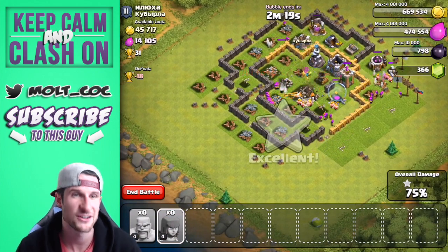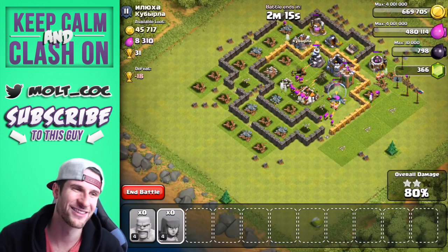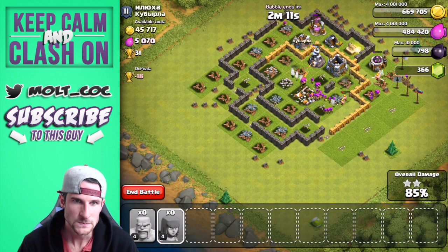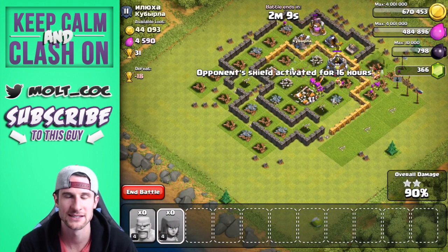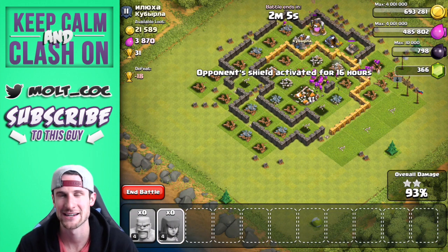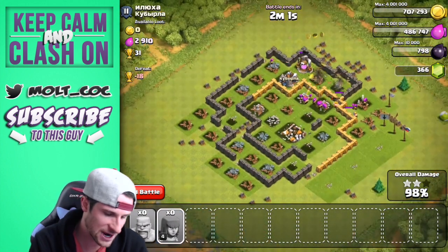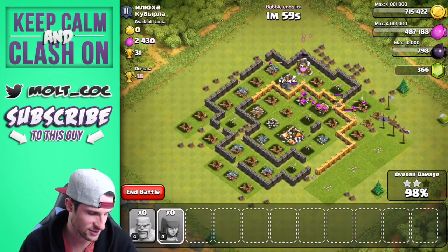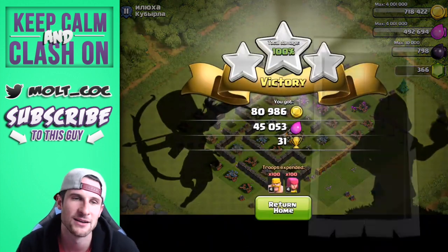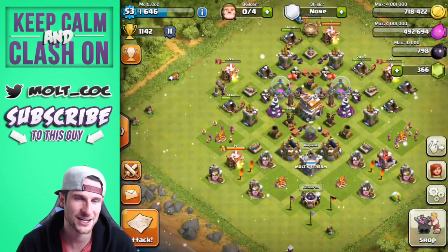I've never trophy pushed at Town Hall 7 so this is definitely going to be interesting. I think I'm going to enjoy this more than trophy pushing in the past — it's going to be interesting to see how high I can go as a Town Hall 7 without walls. We are about to get a three-star, so 31 trophies for us right there. Good amount of loot too to help out.